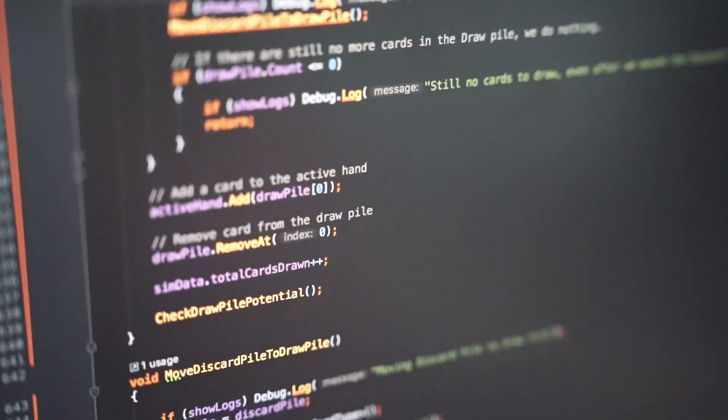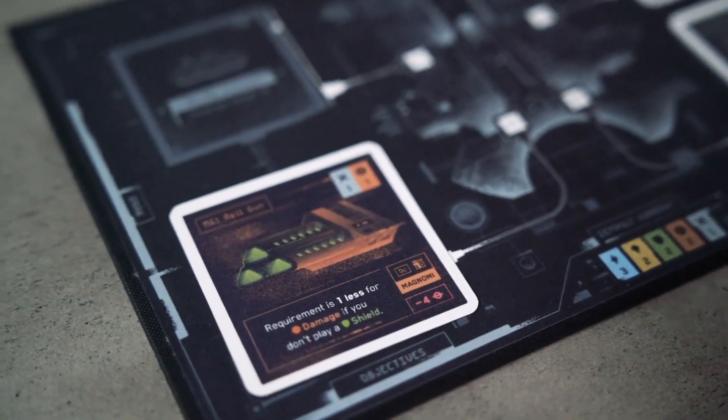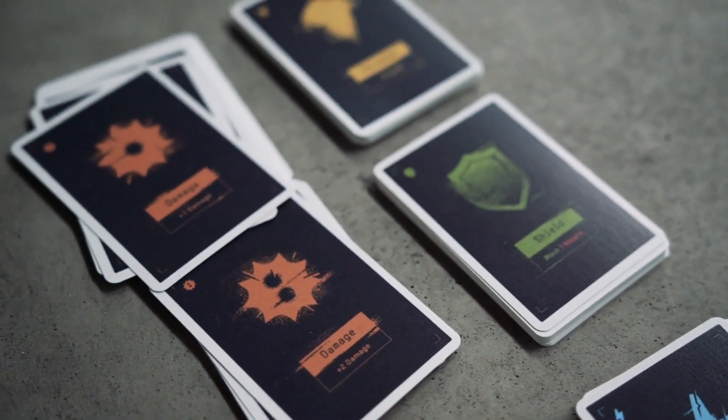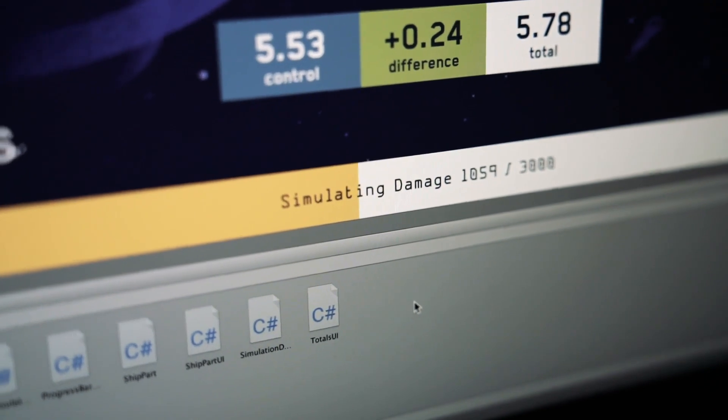So what we did is we created a simulator that allows us to isolate each individual ship part and get a kind of objective number value of how good a card is, which we can then use to compare against other cards and see how powerful everything is. When we started building this simulator, the goal was to get something up and running that functions just like playing a hand in Moonraker's. The computer starts with the same deck you start with, shuffles those cards, draws into a virtual hand, and like playing Moonraker's, we've set up targeted goals. It manages the deck exactly like you manage it when you play, but it does it in 60 hands played per second — so we're able to play 3,000 hands in under a minute.